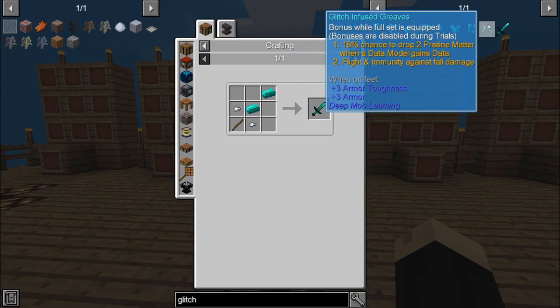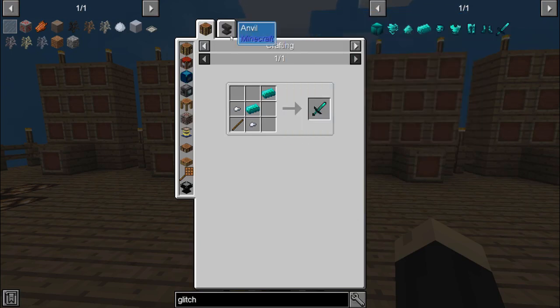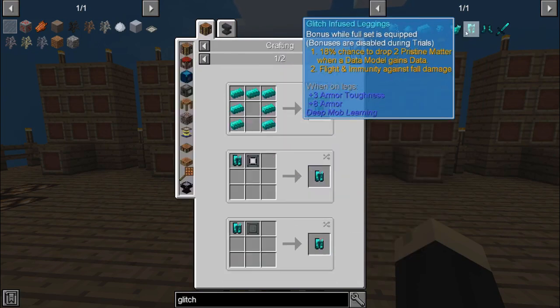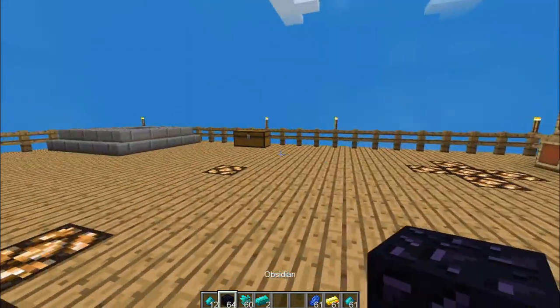These weapons and armors can also be enchanted, and that's another perk as well. You can add special enchantments — as you can see on the sword, the enchantment costs four. You can put a lot of the different enchantments on the different weapons and armors, so it's a great way of making them even stronger.